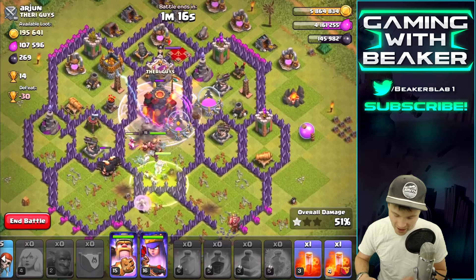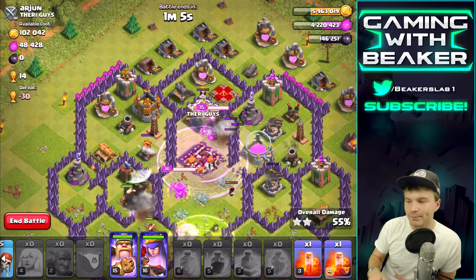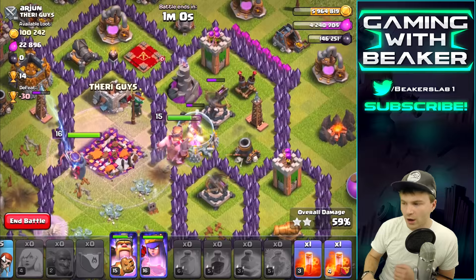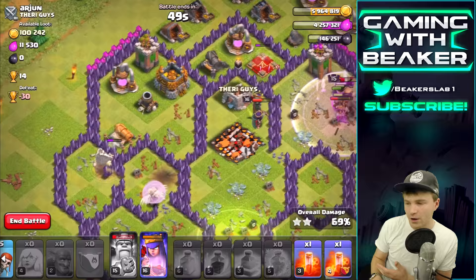Now that we're in the base we should probably use a Rage spell once we step up to these heavy buildings. We'll get the Valks really moving and get through that Town Hall. Looks like our Bowlers pretty much died but it's all good as long as we can get most of the loot. Let's use the King ability right as soon as he finishes that building — once that X goes down we'll be in good shape.